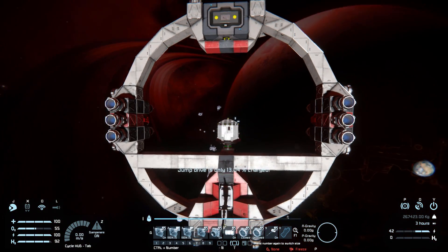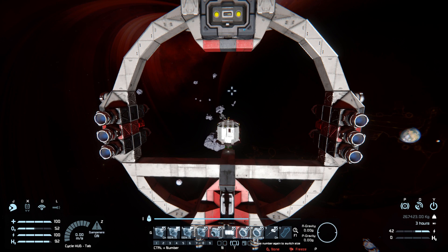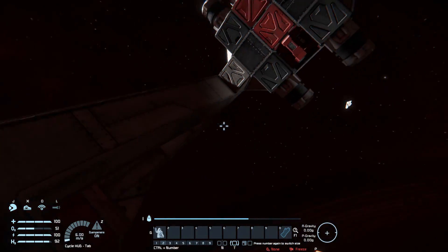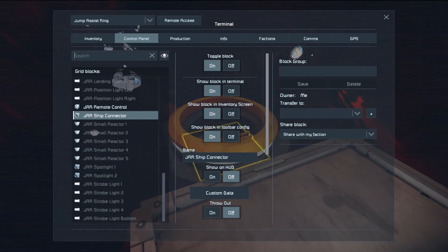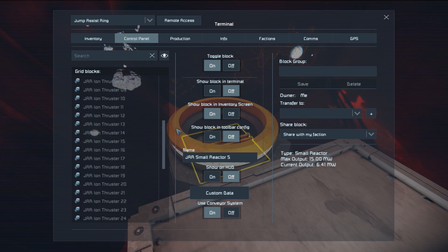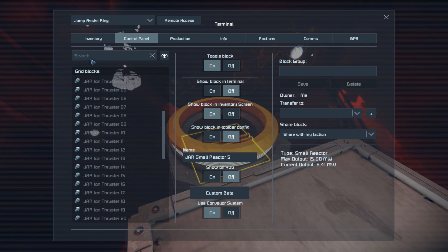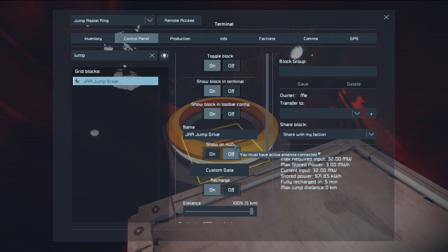If I press four again to check how much we've charged - it's going up pretty fast. So disconnecting myself and pulling away from the ring to distinguish what is the ring and what is my ship. Let's find an access point on this. We're powered by reactors, got a few spotlights, a few lights, and lots and lots of thrusters - that is that. It's a very simplistic design that works really well if you don't have access to a jump drive for your ship.